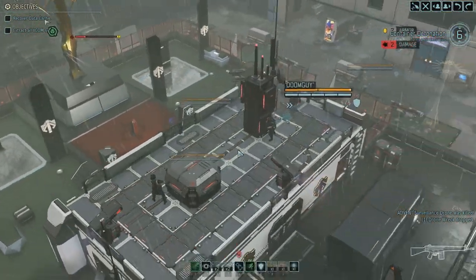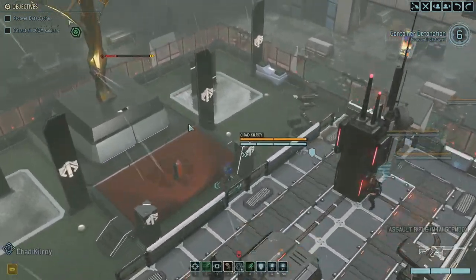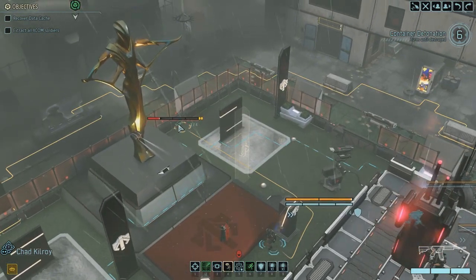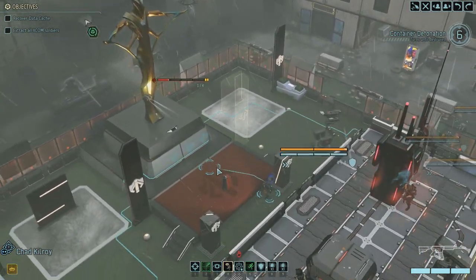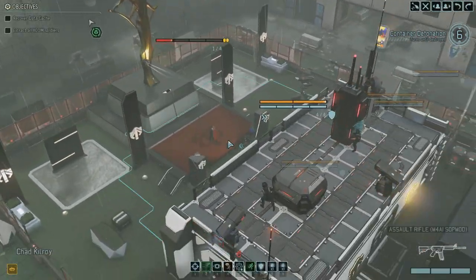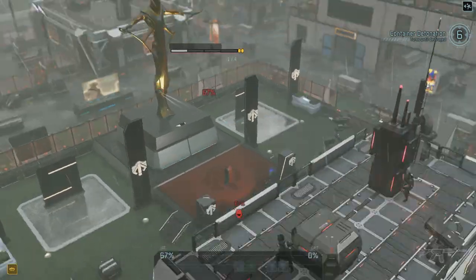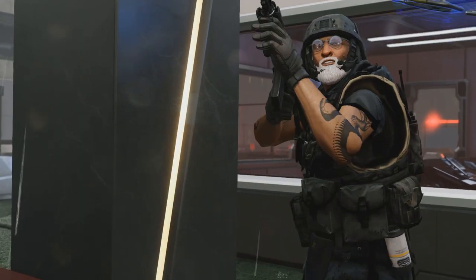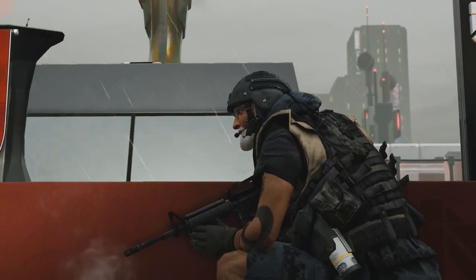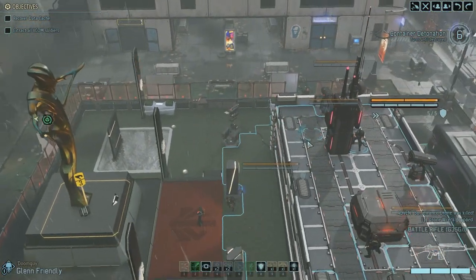Now we just want to finish this guy off and then move up essentially. I don't want to move up just yet, I'm gonna take my time. I could even have tried to haywire it, but screw it — I should have done that first. I'm just gonna kill it instead. Check it before you get too close. Okay, we want to make sure Doomguy is in position to slay the Viper team when it comes back.